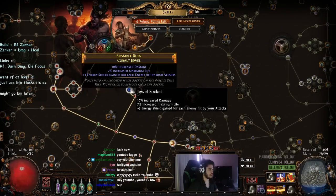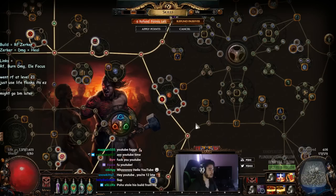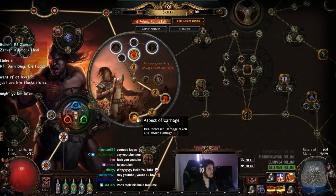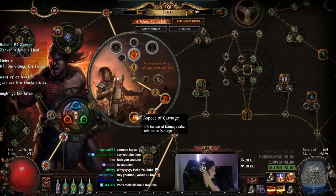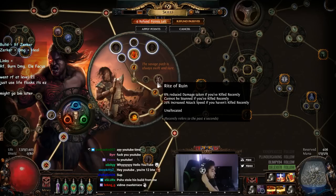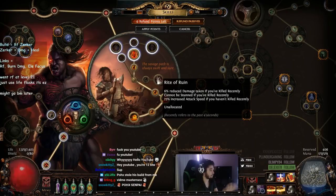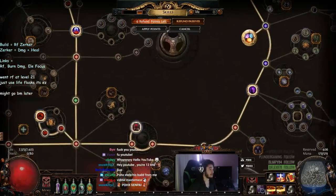My jewels are just standard — increased damage and life on them, nothing too crazy. I've got a majority of my Scion life wheel filled out. I also have to pick up Rite of Ruin, which counteracts Aspect of Carnage quite a bit. Aspect of Carnage is 10% increased damage taken, and Rite of Ruin is 6% reduced damage taken if you've killed recently — so basically while you're mapping you'll have Rite of Ruin active except on bosses. It's also 25% increased attack speed, which is great for running back through maps, picking up loot, or kiting a boss.